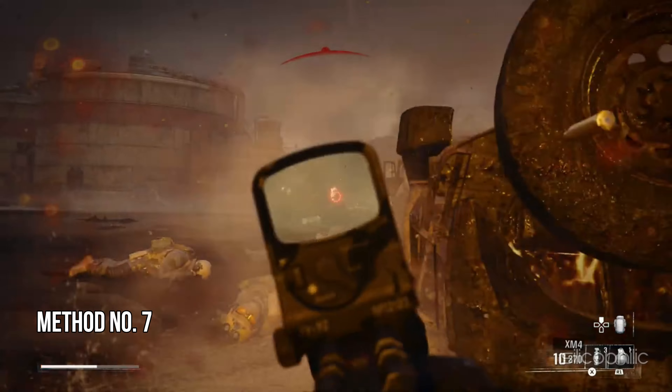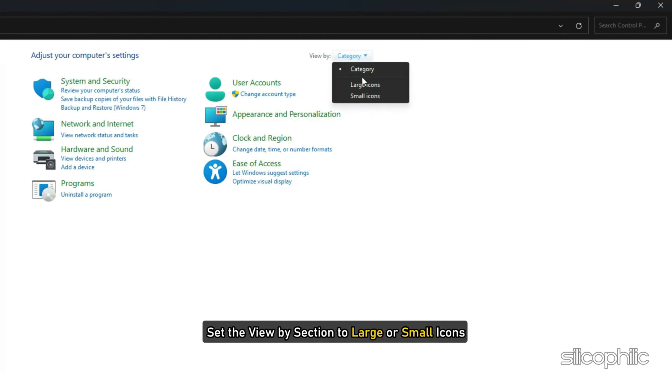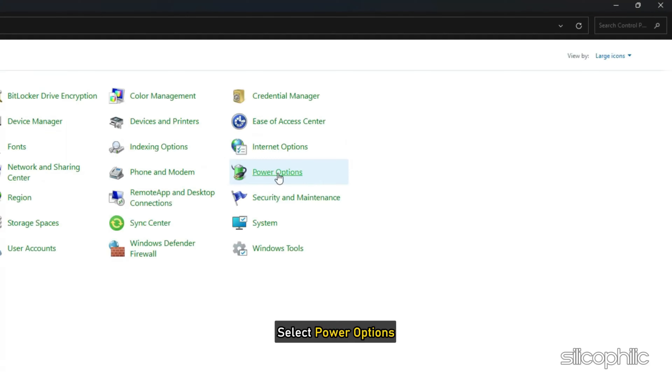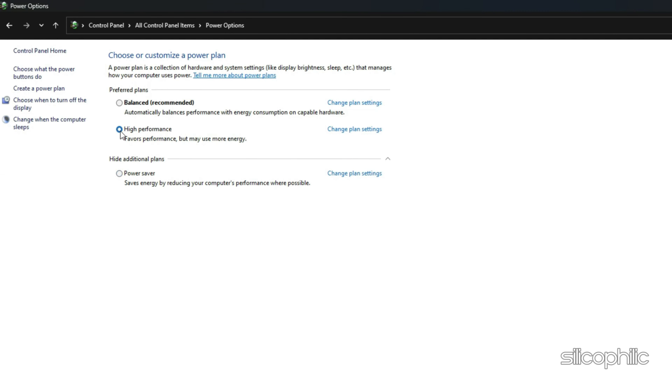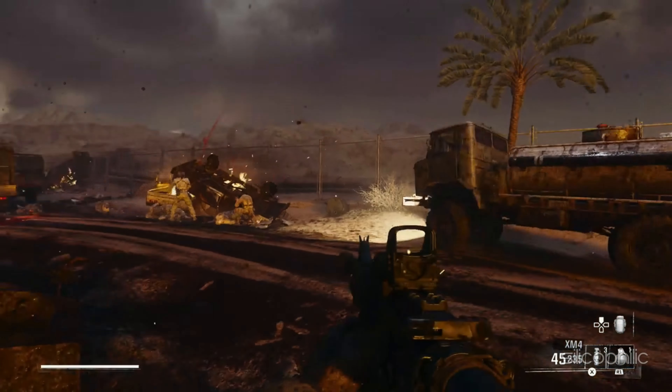Method 7: Set the power settings to high performance. Open Control Panel and set the 'View by' section to large or small icons. Select Power Options and click on High Performance under 'Hide additional plans.' If you cannot find it, click on 'Show additional plans.' Once done, restart your PC and then launch Black Ops 6.